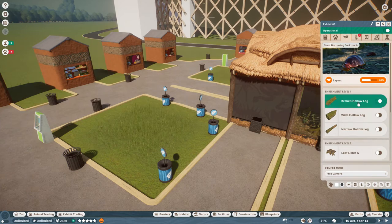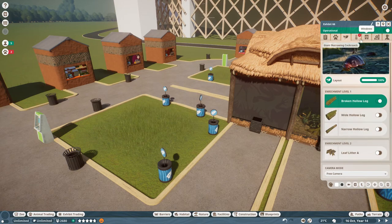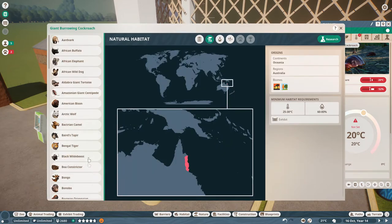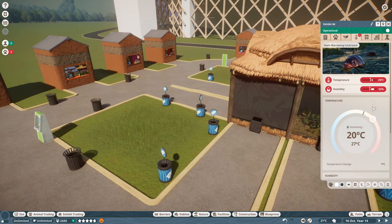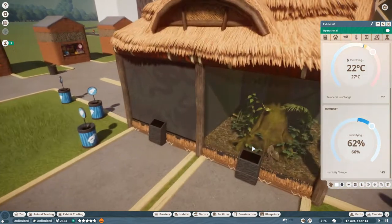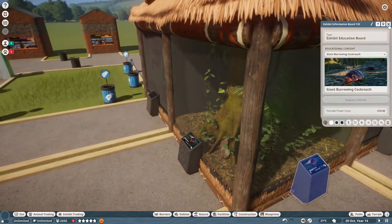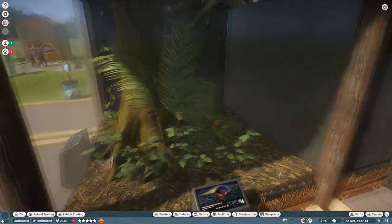So 25 to 30 degrees. Let's go enrichment level one, enrichment level two, enrichment level three. The giant burrowing cockroach - we need 25 to 30 and 60 to 80. Let's go 27 for temperature and 66 for humidity. Then play - temperature should be pretty good whenever we get there. Giant burrowing cockroach will be our information panel. We can sort of see when the cockroaches come what that is all about.